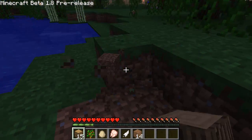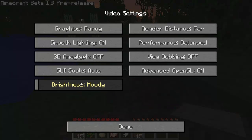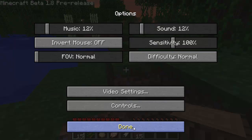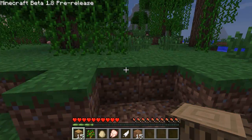The cool thing I like about Minecraft 1.8 pre-release — go to Options, go to Video Settings, turn the brightness up. Now when I'm making a video and it's nighttime, people can see a lot better. Look at that — sweet!